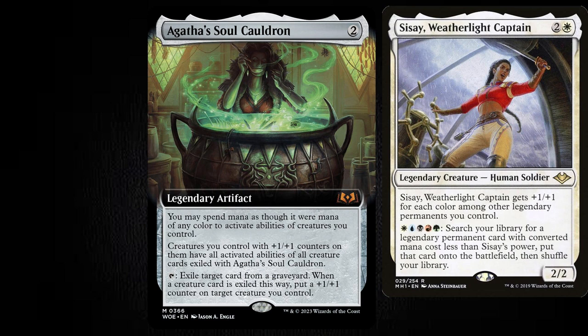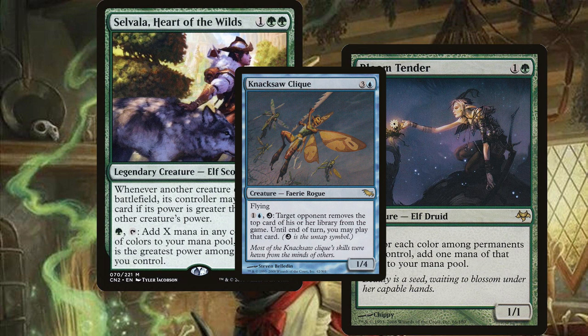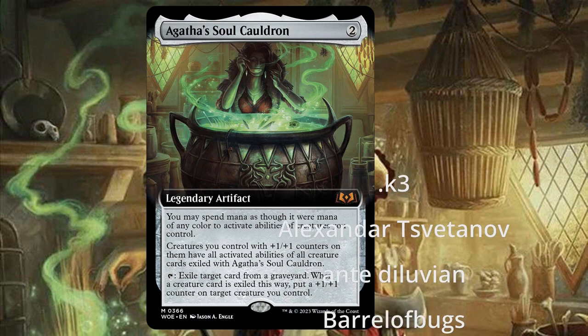When we look at the first ability on Agarazol's Cauldron - you may spend mana as though it were of any color to activate abilities of creatures you control - this means that Cisei's activated ability no longer demands all five different colors. You could use Mana Crypt and Sol Ring to activate her. There are creatures and legendary creatures with activated abilities that will generate a lot of mana, and at the same time we have creatures that could untap and basically create a loop with this thing, making Agarazol's Cauldron into something really cool. But again, I don't think you should go for that as a plan A strategy, because you don't need to. This is just a great card on its own.